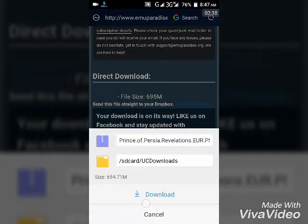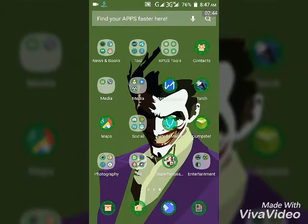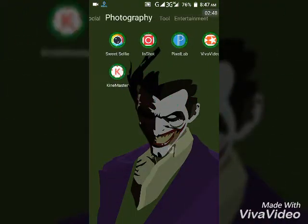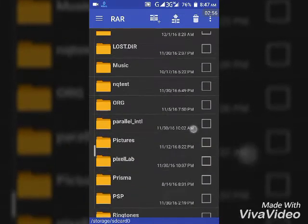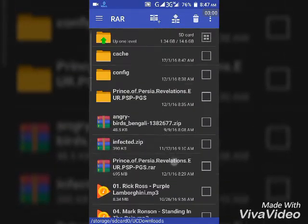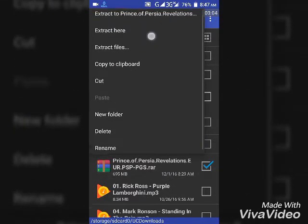After the download is complete, go to your RAR file manager app and navigate to your download folder.